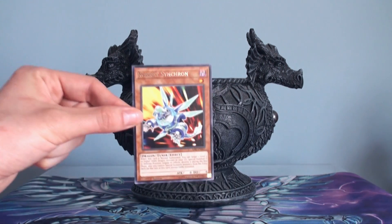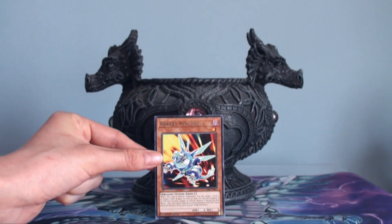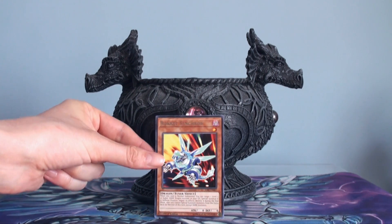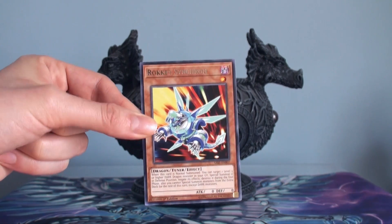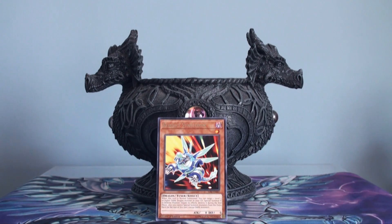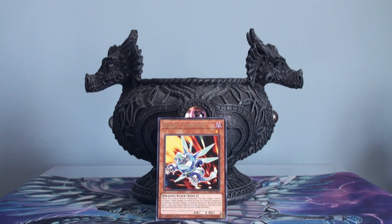I did use Rocket Synchron in Blue-Eyes Guard Dragons when Archupain was still legal, and with Dragon Lynx I still use them to this day because you can get them out with Quick Launch and sync off into whatever I want. I still use the Dragon Ruler Tempest play, so it's a really easy way to get out Borlo Savage Dragon, which is crazy. But not everyone uses it — I've seen deck profiles of Dragon Lynx where people opt out from it altogether, so it just depends on your strategy.